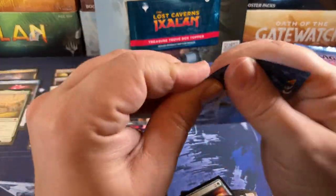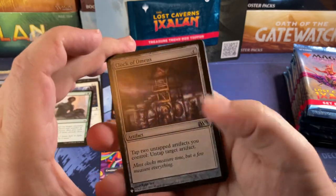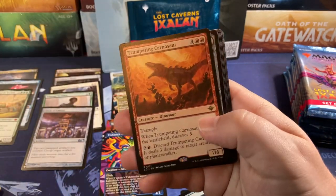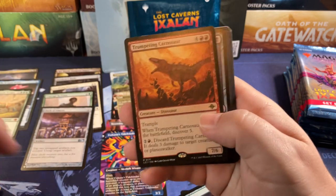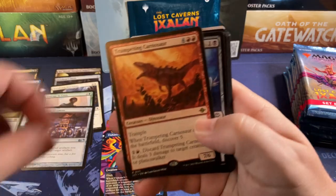How are you guys doing today? Clock of Omens from M13 for a list card. Trumpeting Carnotaurus — that's one that's helping Standard dino decks do pretty good.